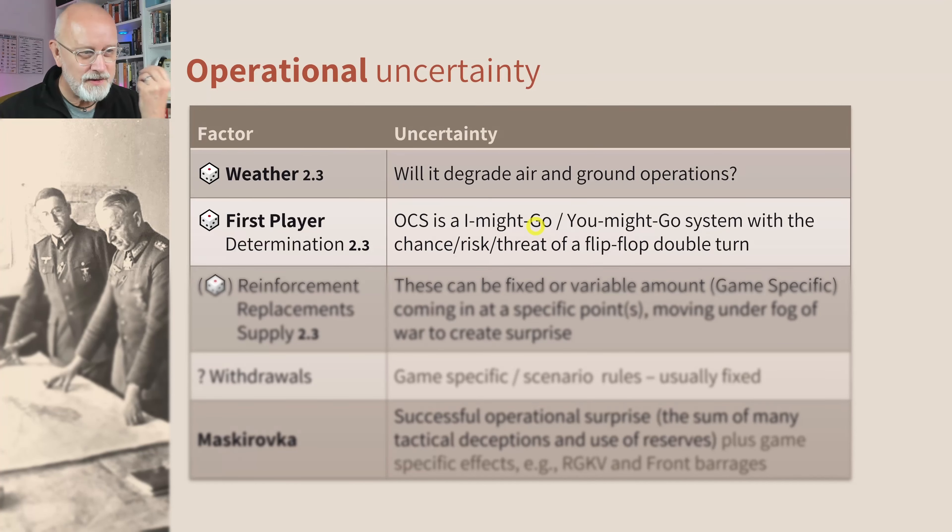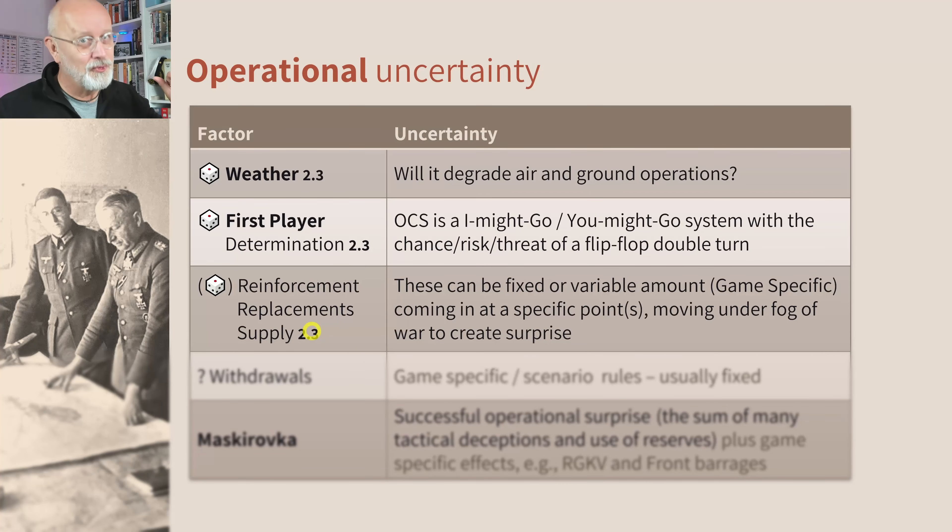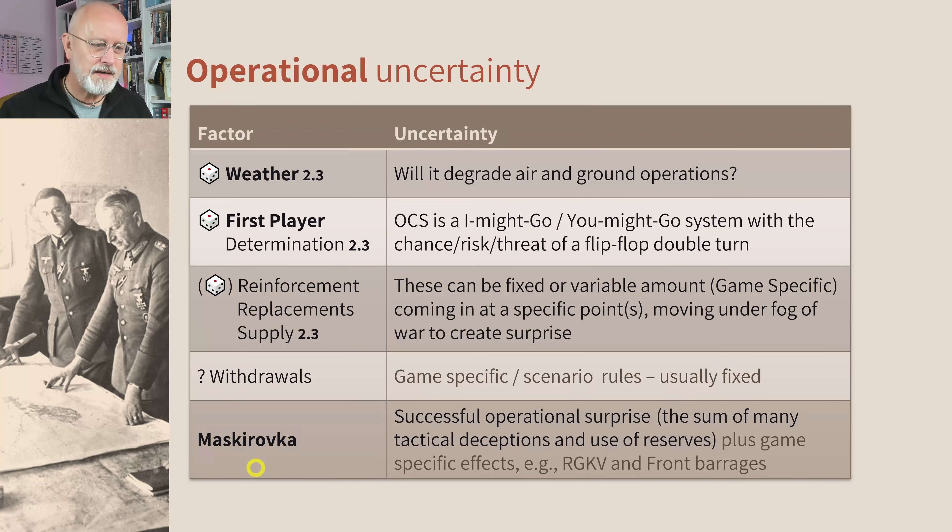Really important — right at the very top of each turn, there are these things. Weaker opponents feel they have to go second in order to deny the stronger player the opportunity to go twice. Your reinforcements, replacements, and supply are very much game specific — some games this is very fixed, others very variable, and one side may get an awful lot more than the other. Withdrawals equally tend to be game specific. And what you might call maskerovka — the Russian idea of operational surprise made up of many tactical deceptions. In the newer big east front games, we're beginning to see things like the RGKV strategic reserve suddenly appearing, and front barrages suddenly erupting across the whole front line.